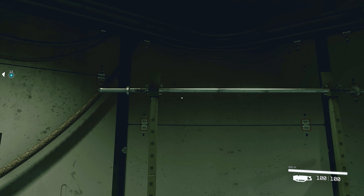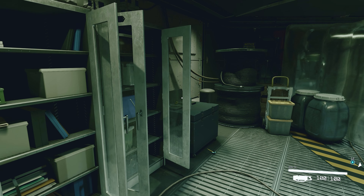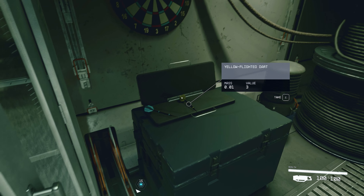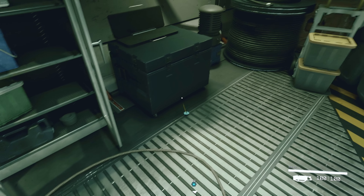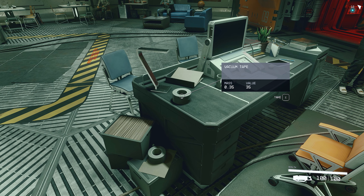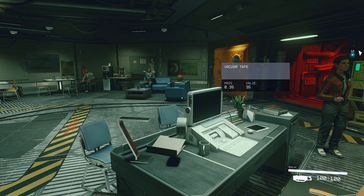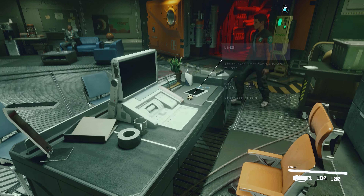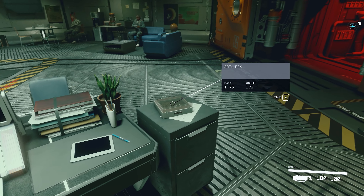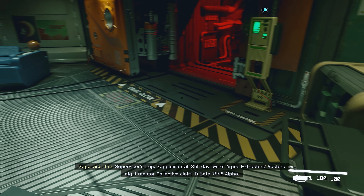This is good loot because it's worth quite a bit and doesn't weigh much. There's a squat rack — love that. Over here there are some darts you can take and sell. You can pretty much loot anything you want. An interesting thing is that you can pick up items without taking them — hold them in your hand and even rotate them. This was also possible in all previous Bethesda games. Let's take this lemon and then listen to the supervisor's log while doing some looting.